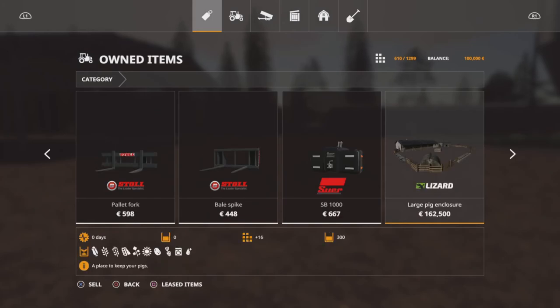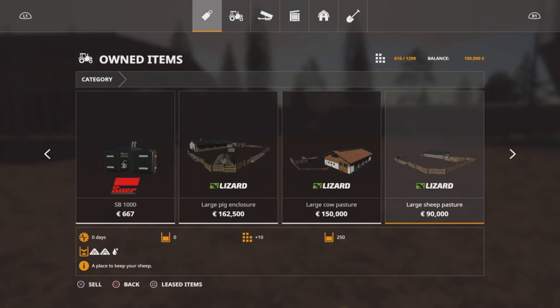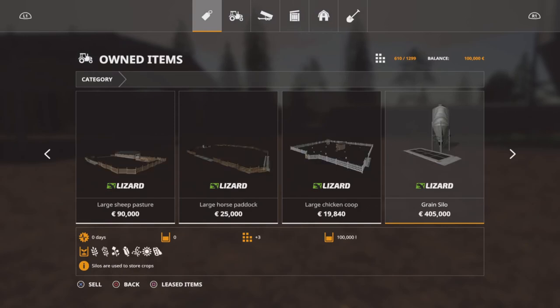And then we're into our animal pens. It's the standard in-game large version. You've got your pig enclosure which holds 300, your large cow pasture that's 200, your large sheep pasture that's 250, and your large horse paddock — 16 horses. You've got a large chicken coop which holds 400 chickens. And you've got a standard small grain silo — not a multi-fruit one, just your standard crops.